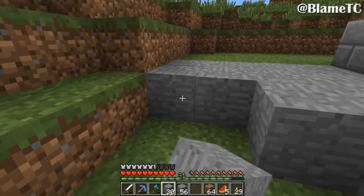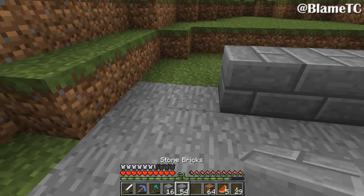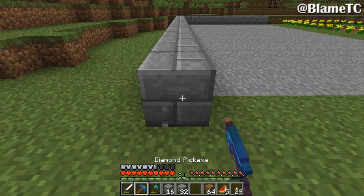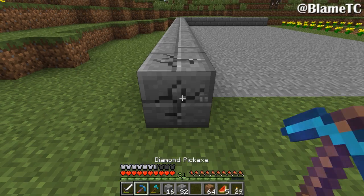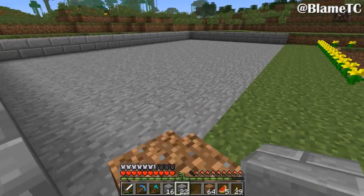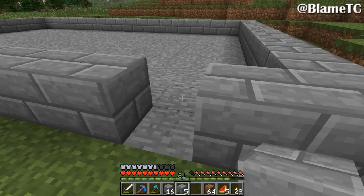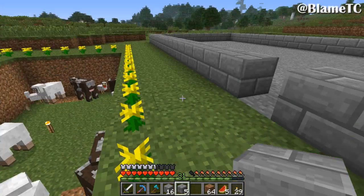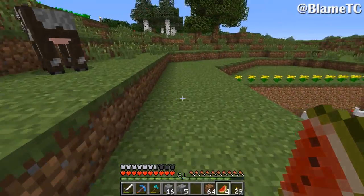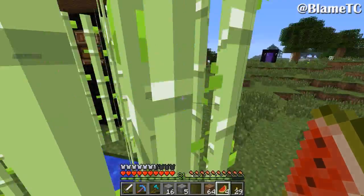I'm just making the foundation for what will be our slaughterhouse area. I'm gonna make some golden apples - wait, I was doing the UHC golden apple, that's not gonna work. You have to surround it with gold blocks for the really good one, or gold nuggets for the simple one.